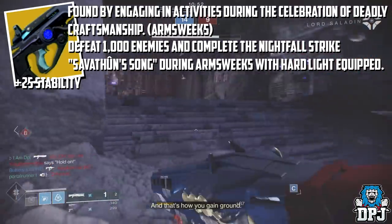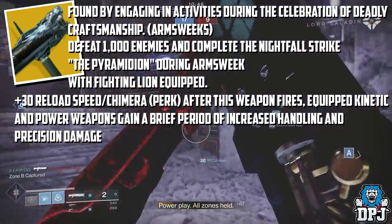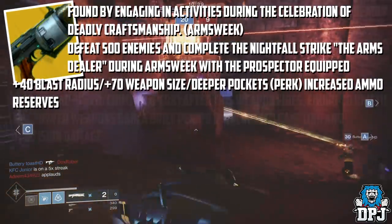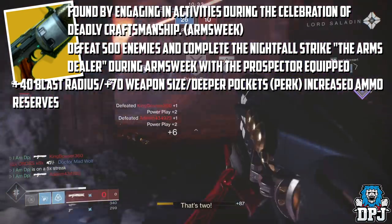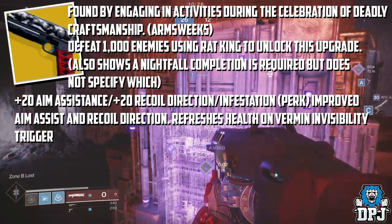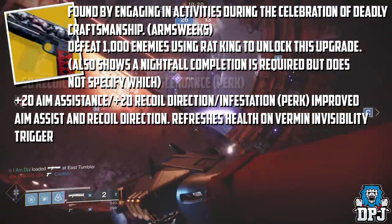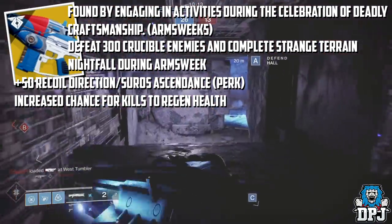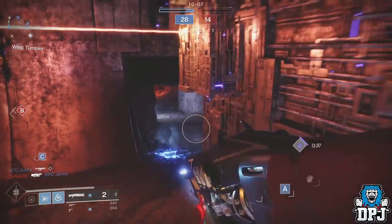So what does each catalyst offer upon unlocking the masterwork version? Hard Light receives plus 25 Stability. Fighting Lion gets plus 30 Reload Speed with a new perk: after the weapon fires, equipped Kinetic and Power weapons gain a brief period of increased handling and precision damage. The Prospector gets plus 40 Blast Radius and plus 70 Magazine Size with the Deeper Pockets perk for increased ammo reserves. Rat King gets plus 20 Aim Assist, plus 20 Recoil Direction, and the Infestation perk — improved Aim Assist and Recoil Direction, and it refreshes health and the Vermin invisibility trigger, which is incredible. The Suros Regime gets plus 50 Recoil Direction and the Suros Ascendance perk: increased chance for kills to regenerate health. Some insane changes coming — we just wait for Arms Week now.